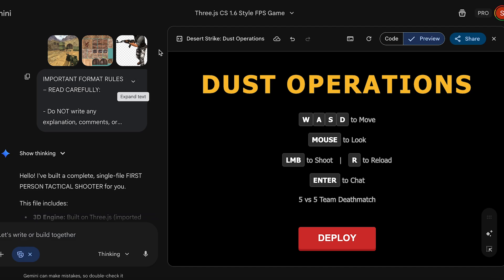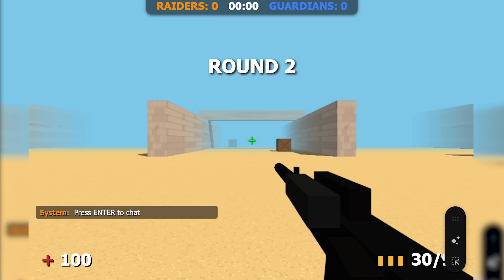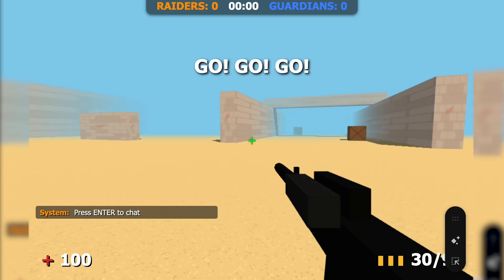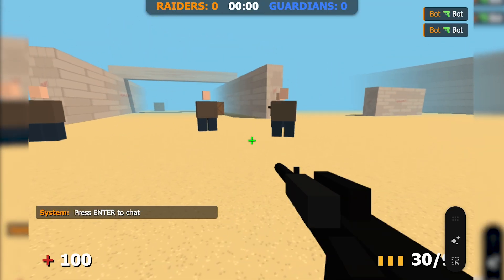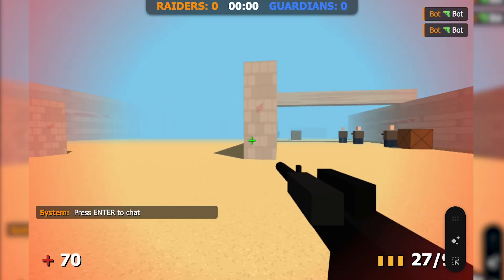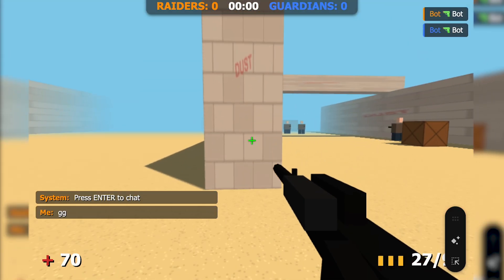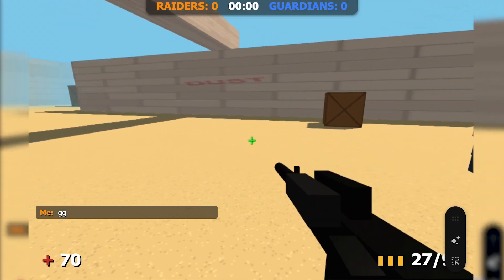The game is called Dust Operations. The menu isn't as impressive as the one ChatGPT made, but to be fair, it's clean, simple, and everything is easy to understand. First look and this actually feels really cool. Bots are already pushing like they've got something to prove. The muzzle flash animation looks great too. Let me check the chat real quick — it works. The whole game actually feels alive.